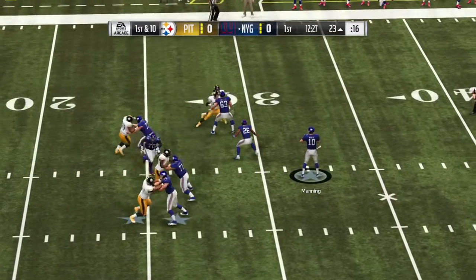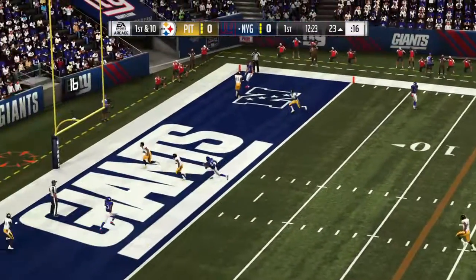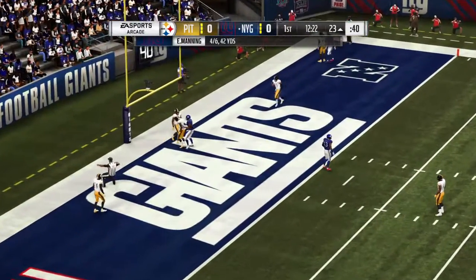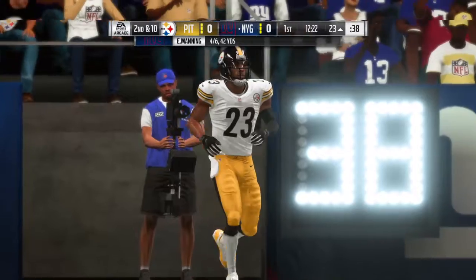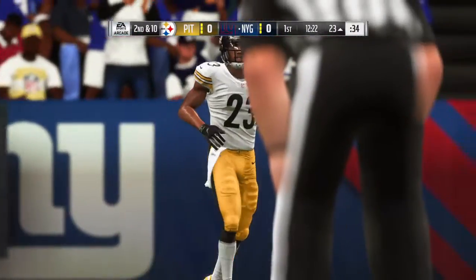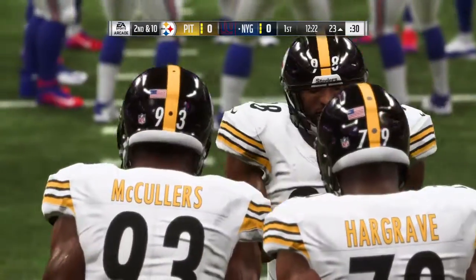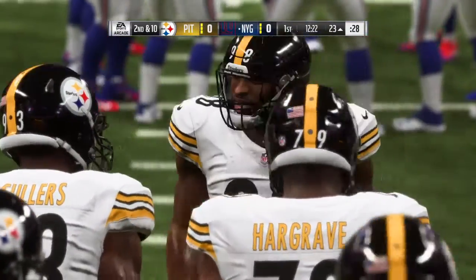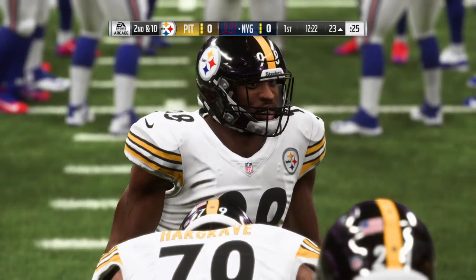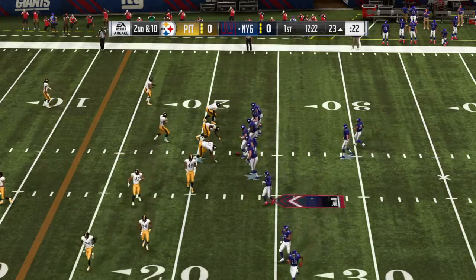Throwing on first down, Manning goes deep for the end zone — couldn't connect. But that looks like something they discussed all week in practice: take the big shot right out of the gate. At worst, you open up the defense a little bit, loosen them up, put them back on their heels. Second and 10 from the 23 yard line.